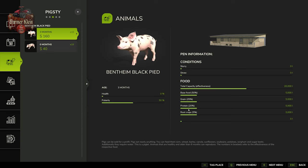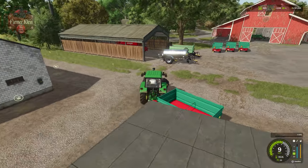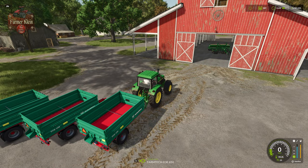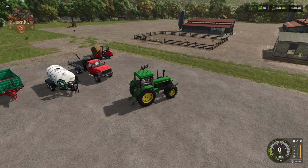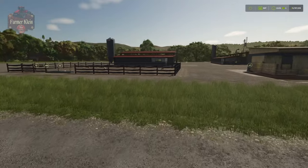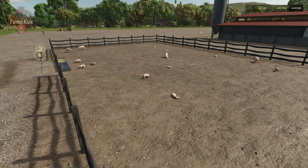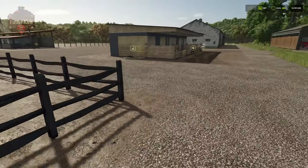Pigs are parallel eaters, meaning they eat from all food sources at the same time — unlike other animals in Farming Simulator 25 which eat just one type of food at a time. Pigs eat all available food, but are intelligent enough to consume just the right percentages of each source. A disadvantage of the open pig pasture, however, is that it does not produce slurry or manure because you cannot add straw to it.